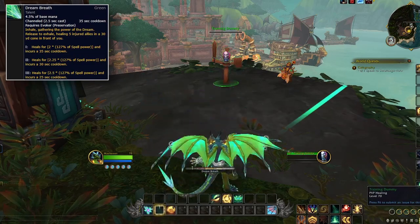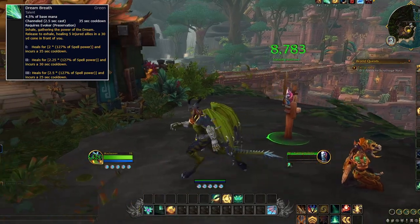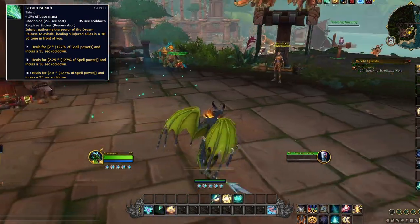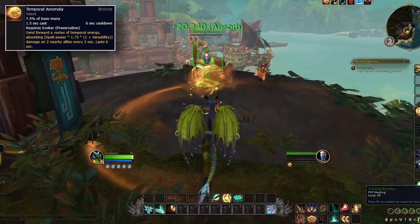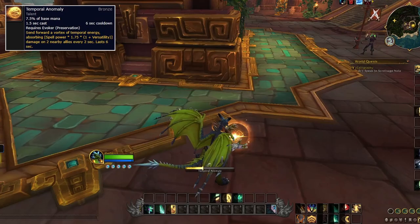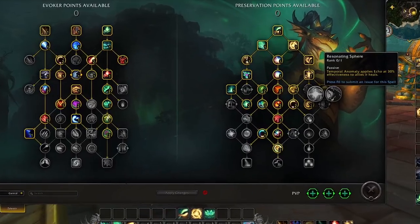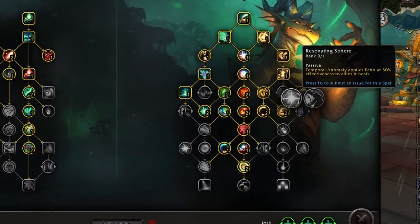Dream Breath is another empowered ability with an interesting mechanic — the longer you hold it, the weaker the heal over time becomes but the stronger the initial heal will be, hitting up to five allies in a cone. So with this spell you can dictate what type of heal you want based on the situation. Temporal Anomaly will shoot a Bronze Orb forward in a circle, shielding two allies that it hits for big amounts. This can be hard to aim, but the trick is by shooting it at a wall — it will get stuck and you and your allies can walk in and get the perks. This ability can be boosted by Resonating Spear, which makes it apply Echo at 30% effectiveness, giving you a nice synergy.